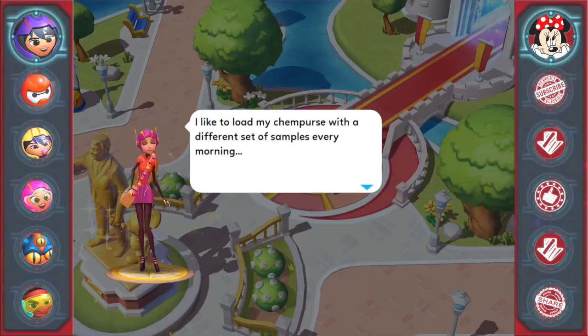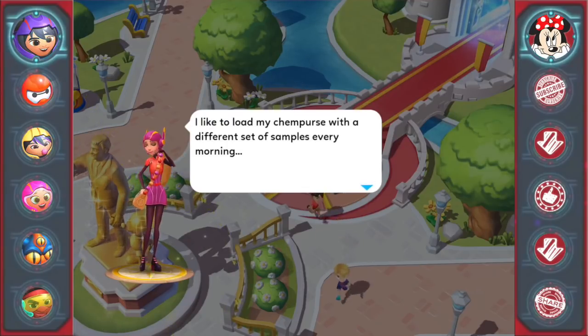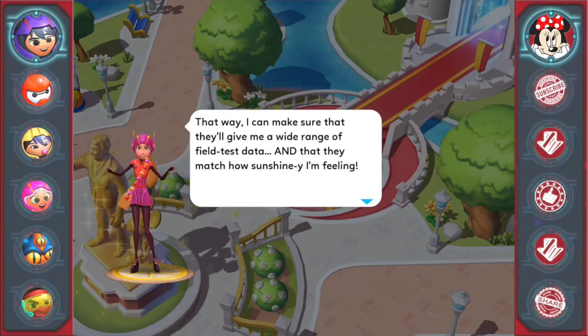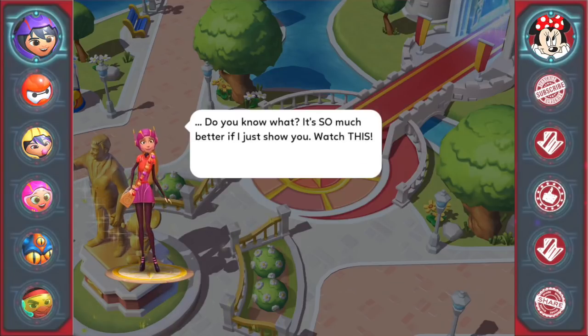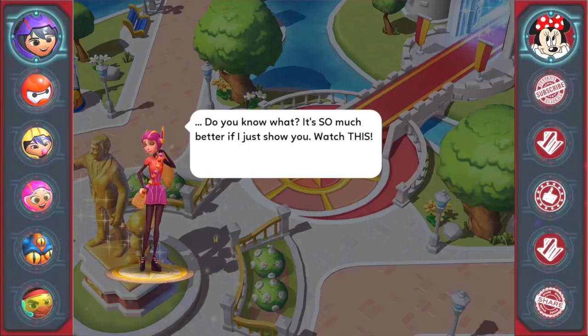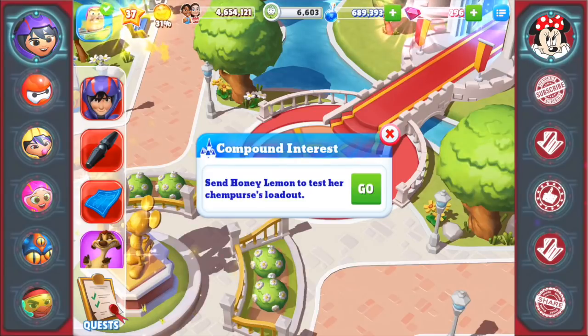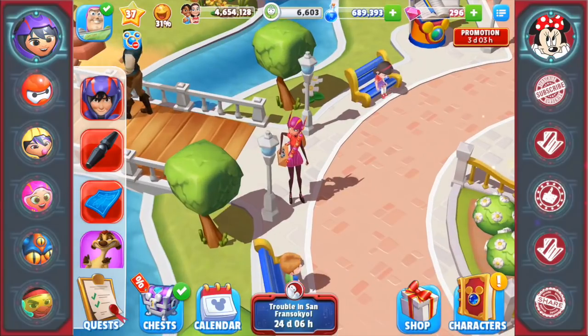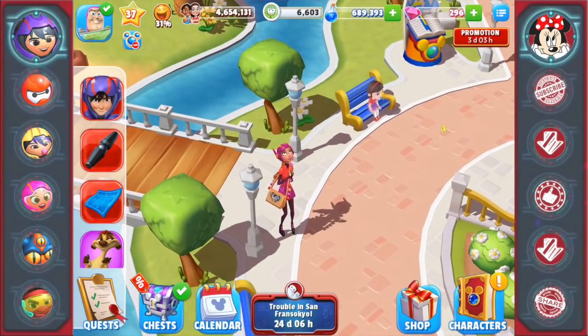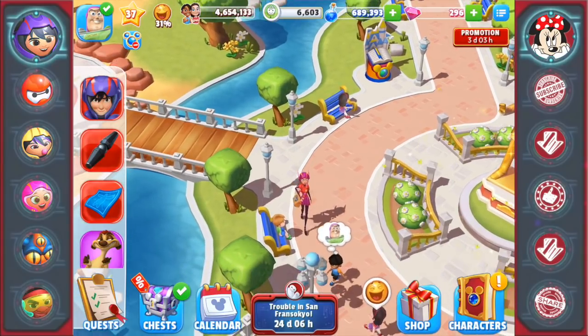More dialogue! 'I like to load my chem purse with a different set of samples every morning so I can make sure they'll give me a wide range of field test data and that they match how sunshiny I'm feeling. I've been working on this brand new formula — it's this adorable little suspension of rose bangle sodium, and it's so much better if I just show you.' Quest: Compound Interest — send Honey Lemon to test her chem purse loadout. That takes two hours, so that's the first thing I'm going to do. Look at her animation — she's throwing something super high in the air!